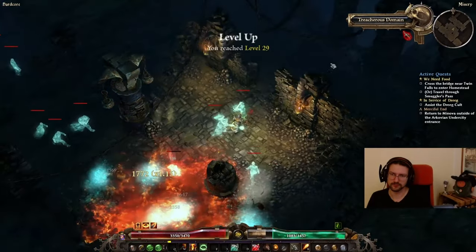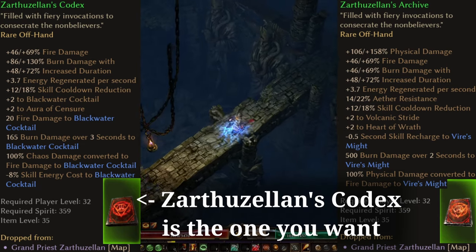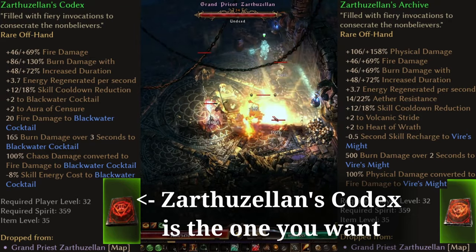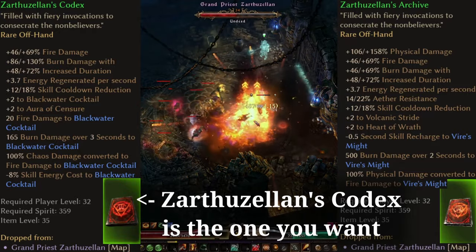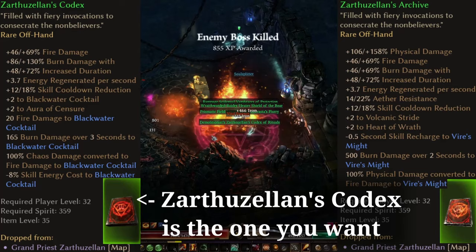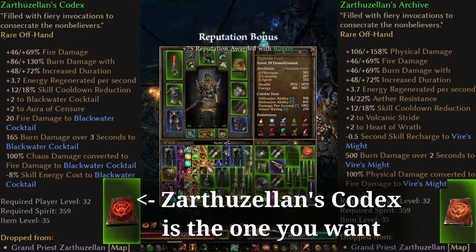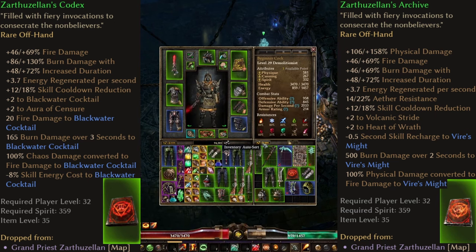The reason you want to go to Act 2 first is because of the Zarathustra's Codex that you can get in the Steps of Torment. After defeating Crowley and going through the Undercity, you can go to the Steps of Torment dungeon. You don't actually have to run the Skeleton Key part of the dungeon — you just have to fight and defeat the boss in front of the key door. He can drop the Archive, which is amazing for Vire's Might characters, and he can drop the Codex, which is amazing for Blackwater Cocktail characters. We are looking for the Codex here, so you will have to reset your game session every time you don't get it. Ideally you want some additional fire damage on it, but if you don't get it, it's not a big deal on normal difficulty — you just need this item.